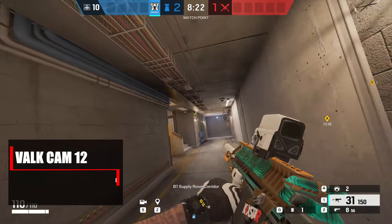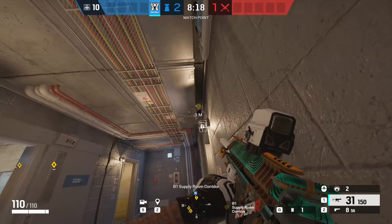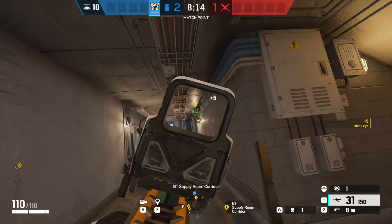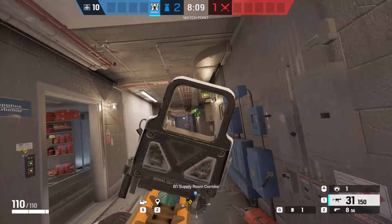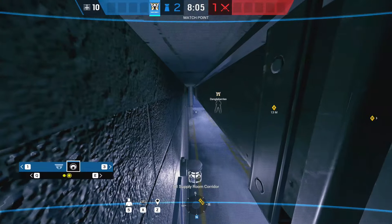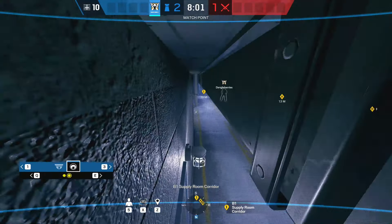The next one takes us into the long hall in the basement. You can place the cam up in between the vent and the wall, giving you a view of the whole length of the hallway all the way down to trench door. This cam provides a lot of intel for that long hall and it's very difficult for the attackers to see.